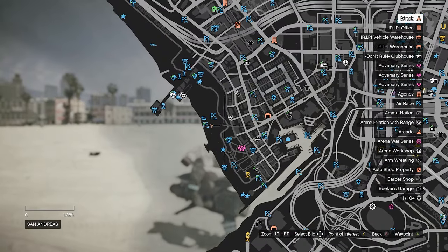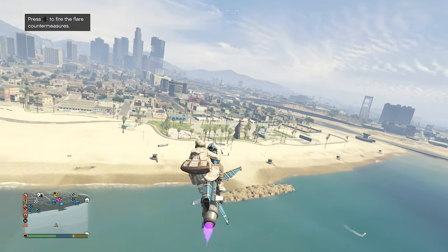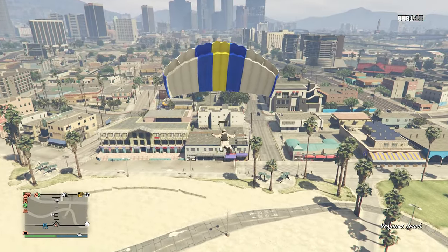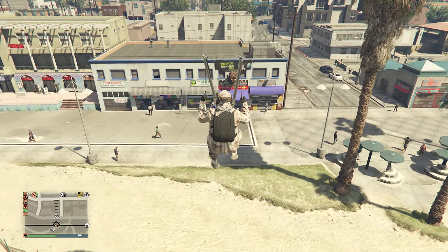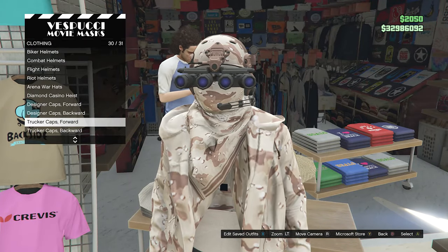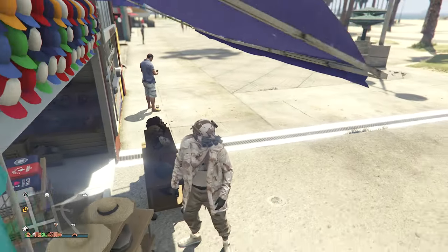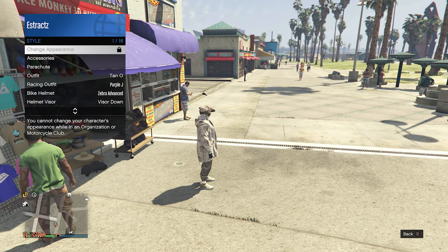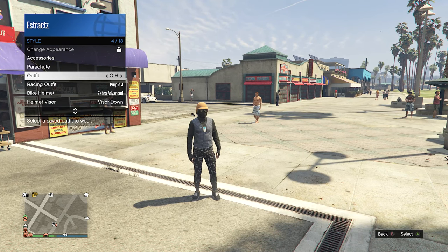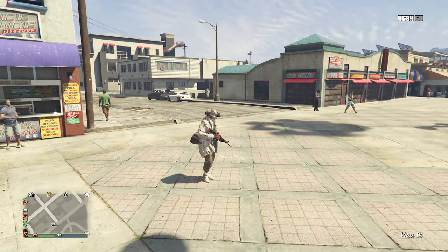Now save the outfit. We're going to do the mask store glitch. Get back on your oppressor mark two, fly high in the sky, aim yourself towards the mask store, jump off your oppressor, aim towards the mask store, and pull the parachute. If you want to slow your character down, hold your left and right bumper at the same time. Try to have your character hit the blue tarp so your character falls, then start spamming right on the d-pad. You'll land in the hats, mask, or tops. Hit edit saved outfits and save your outfit on any slot. After you save, back out of the mask, tops, or hats. The parachute will fall off your character, but pull up your interaction menu, go to style, and equip the outfit you just saved. The duffel bag will now be on your character and it will save forever. You can scroll through your outfits and back and the duffel bag is still there - even if you switch sessions or respawn.